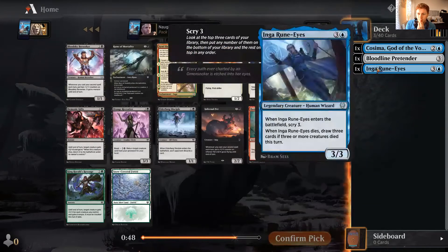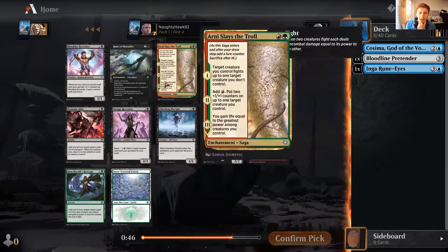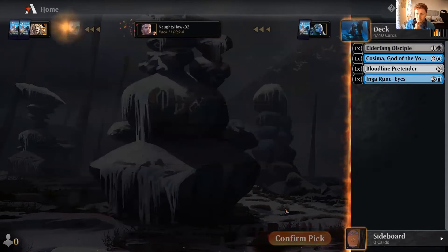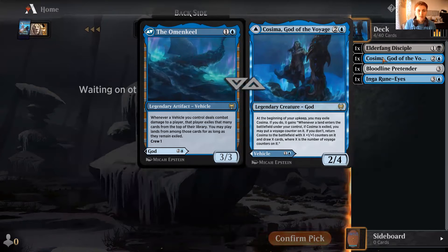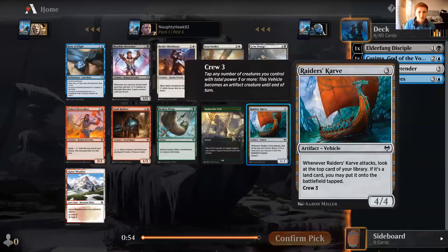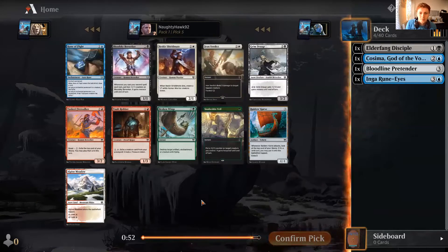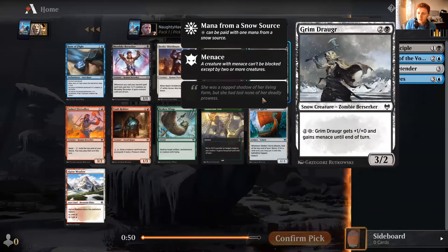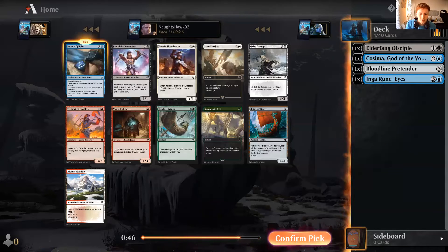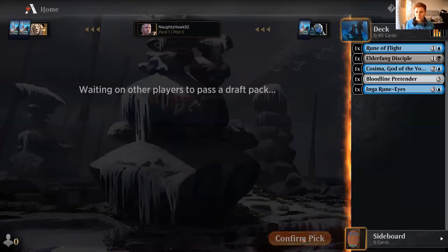That could be fun. I love Elderfang Disciples as a card - I think it's really, really cool. I've said this before and I'm taking it. You can help crew the Omen Keel as well. Let's try and get in some return-to-hand or return-to-battlefield stuff too. Give stuff flying - that'd be great. Another raid card. Let's take the Rune of Flight - let's take the cool stuff first at this stage.